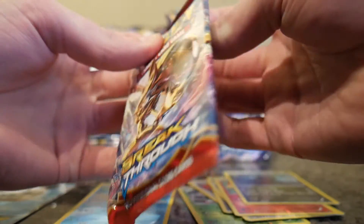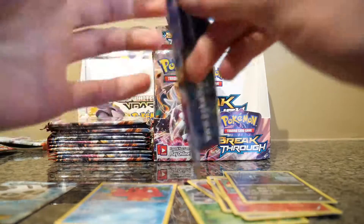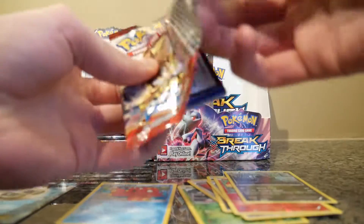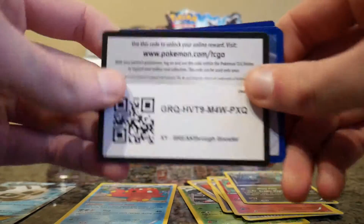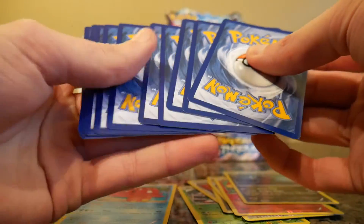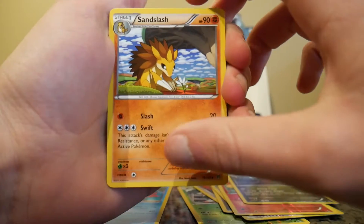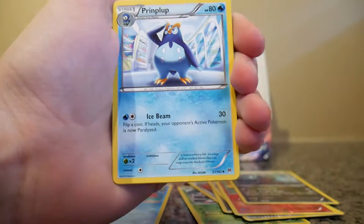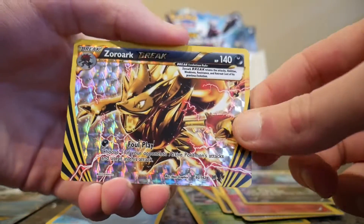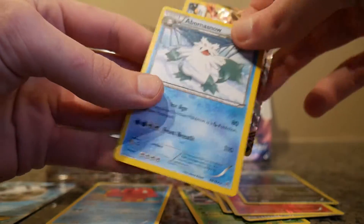Oh scary moments there. A Sandslash, a Prinplup, a Gogoat, a Zoroark BREAK, and a Avalugg. That's my third BREAK card.